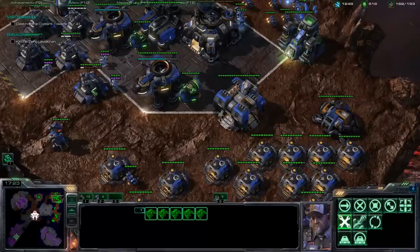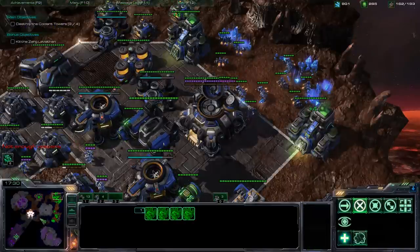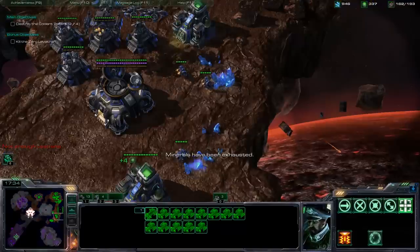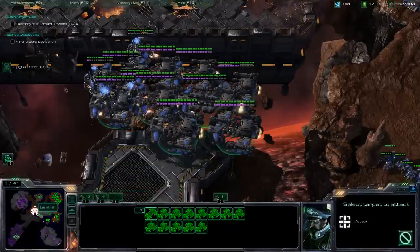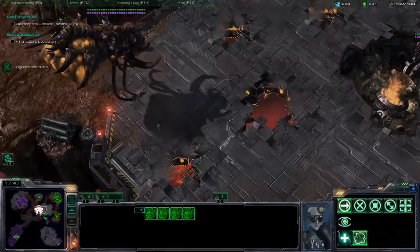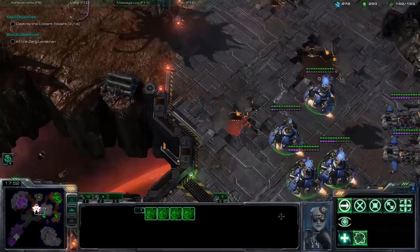Alright, it's actually going to try to kill the Leviathan now. The Leviathan's fast and your Battle Cruisers are super slow, so you can always pull it with your Science Vessels.